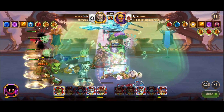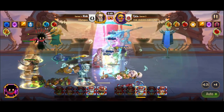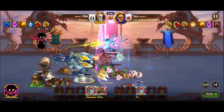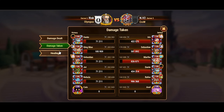Meanwhile, Jet's contributions in critical hit bonuses, healing support, and armor reduction serve to bolster Dante's offensive capabilities, ensuring that no obstacle remains insurmountable. Let us not overlook the formidable Qing Mao, another hero poised to bolster Dante's assault with her armor penetration.